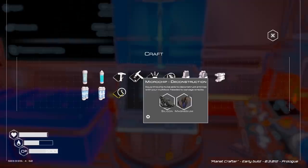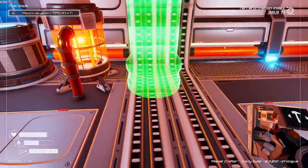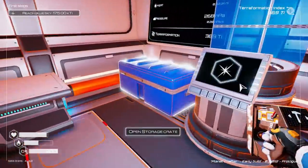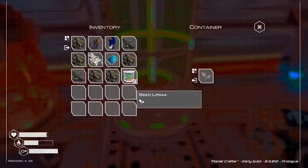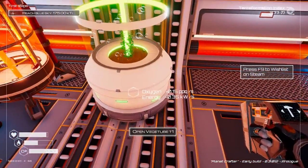What am I gonna make? Compass? No, we did mining speed already. Are we building veggie tube? Not the craft station. I need to put a plant in. Is that the llama? Okay, so that's gonna make oxygen. Very slowly.